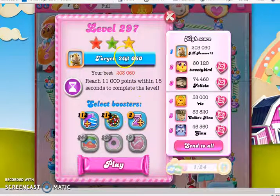Hi, this is Professor CC19, and today we are playing level 297 on our quest to the end of Candy Crush Saga, which is an incredibly easy time level where we need to reach 11,000 points within 15 seconds.